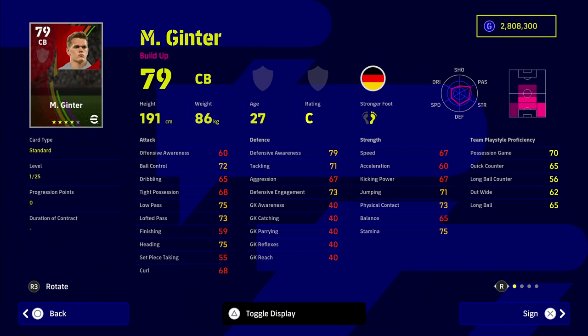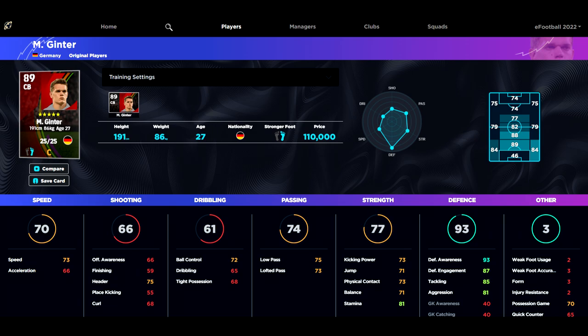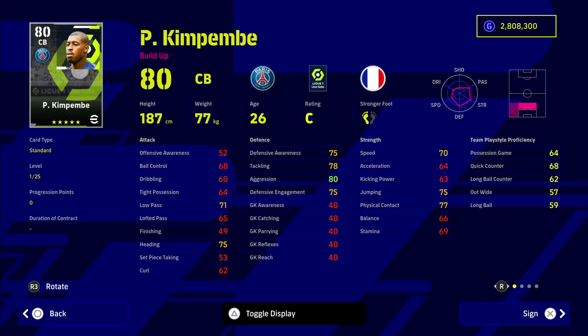As you go up the list you'll see higher and higher stats. Ginter is a really good option — a kind of midway point at 76,000 GP. He goes up to an extraordinary 93 defensive awareness, but his acceleration takes a bit of a hit, so I'd be playing him in a five-at-the-back formation.